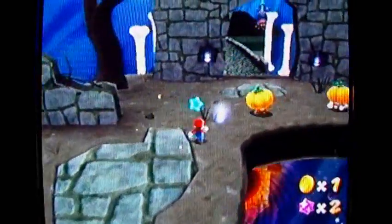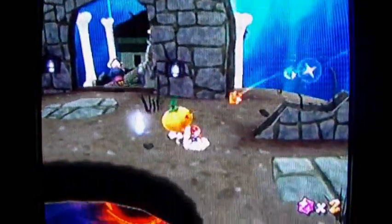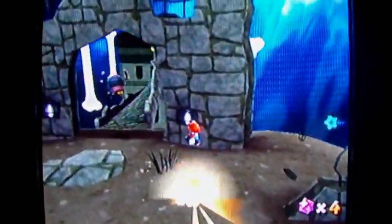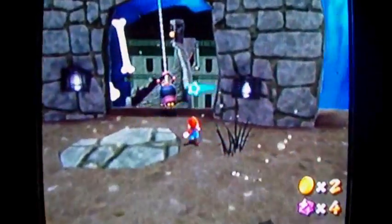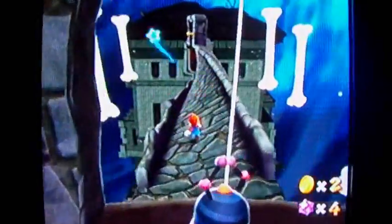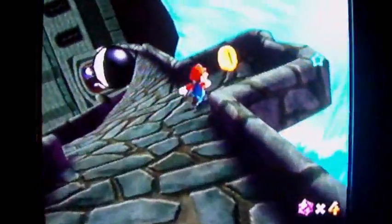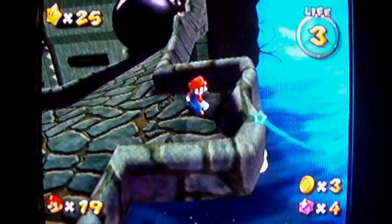To kill these pumpkin guys, the easiest way is to jump up and ground pound them using the Z-button in the air. Because if you spin at them or just jump on them normally, nothing will happen. If you spin at them, they'll turn into a normal Goomba. But if you ground pound them, it'll take care of all that time wasted hitting them twice. Then there's these chomps coming at you.